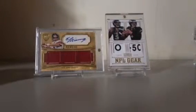I have a Totally Certified two color patch auto to 99. Triple Threads jersey auto to 99 — and there are two different variations, I have two. Then I got the Elite to 99 rookie auto. Strata to 99 rookie auto. Silhouette to 99 jersey auto. To 99, the blue jersey Finest auto.